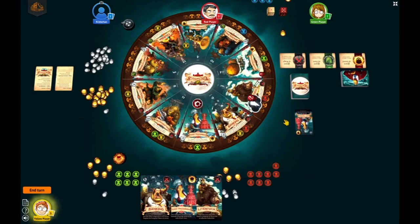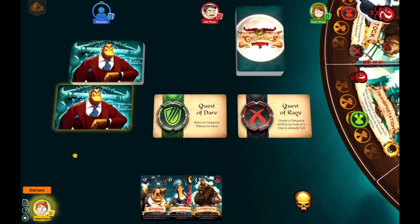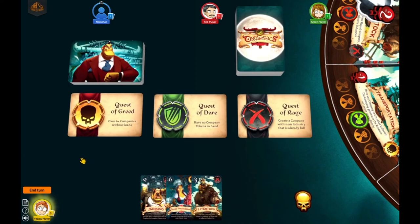Players repeat these phases for their turns until 11 victory points have been gathered and one player becomes the victorious orc. Quests are accomplished as soon as a player completes the challenge on the quest card — they immediately gain that card for one VP, and a new card is immediately revealed. If a player has the new card completed as it's revealed, or two players tie, the quest is discarded and a new quest is revealed until only one player has the challenge.